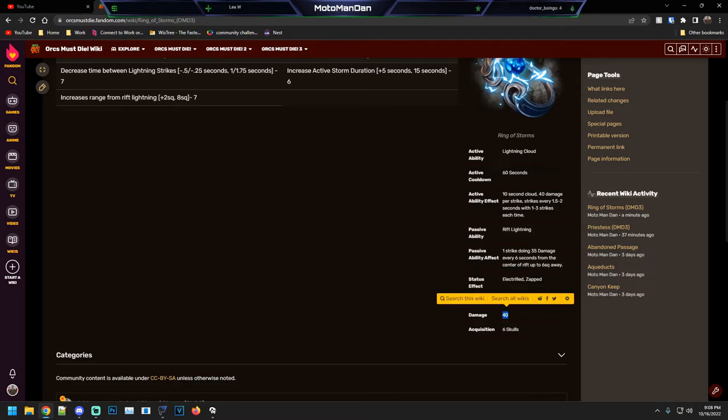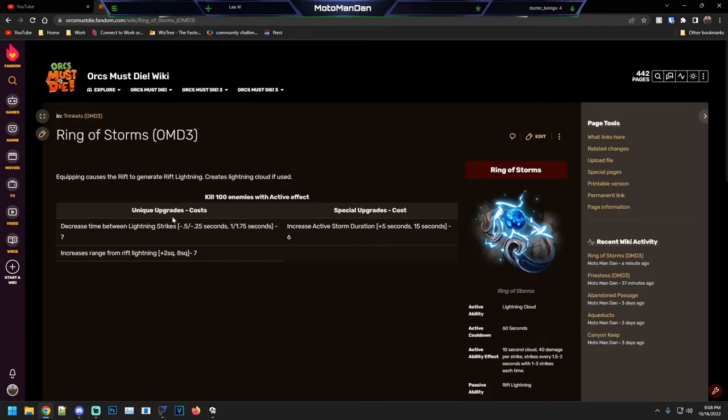Its active does 40 damage for each strike that hits. Costs six gold to acquire. Now for the unique upgrades.